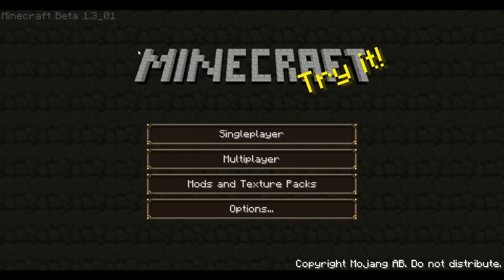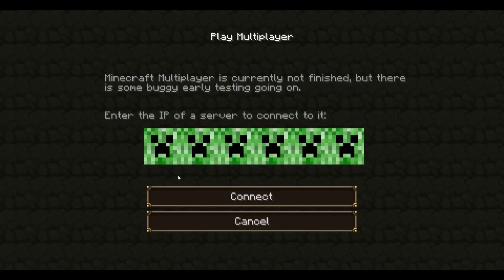G'day everyone, this is Luminous from Tales of Malenxia. Welcome to our latest tutorial. Today's tutorial is all about how to get started in Malenxia once your application is accepted and you get a guest pass, and also about what to do once you get citizenship. I've created a new character so no one knows I'm an admin — I'll show you genuinely what it's like to start off as a new player in Malenxia.